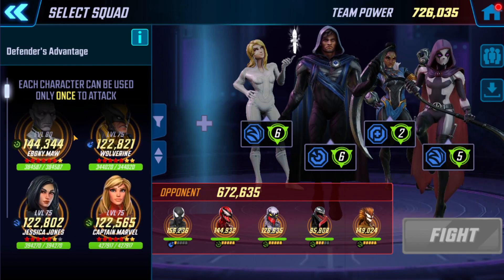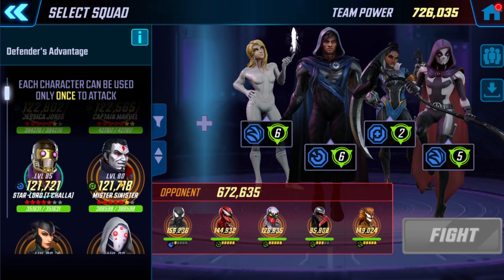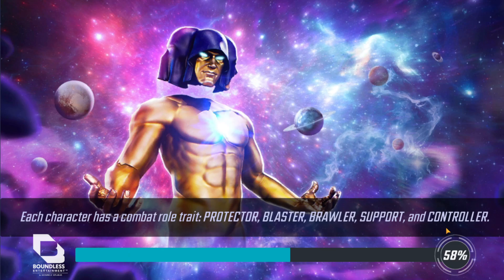We'll just go with the basic Deadpool combo and probably Deadpool, and I need a fifth who's not named Hela. He'll help. I'll keep him just in case — let's throw Sinister in, why not. So we're just throwing random junk in now.